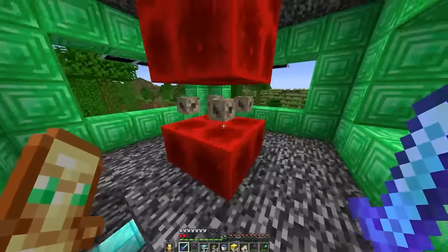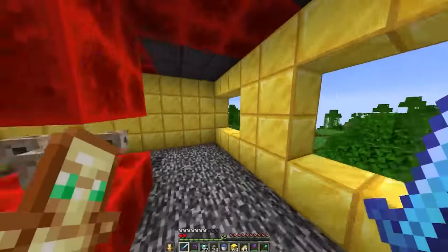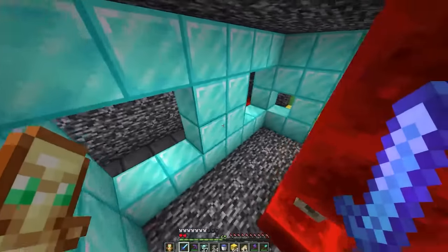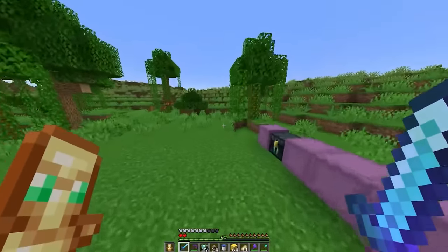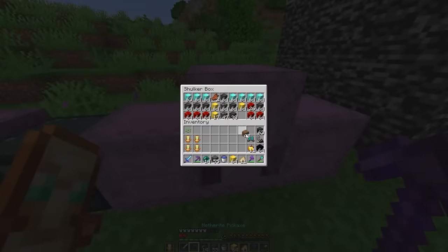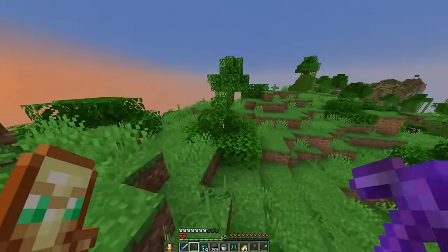Little inside tour: we got the barrier stairs, the barrier windows, then we got the third floor — looking good! Now that we've literally recreated a creative world onto Lifesteal, there is one more thing — actually two more things. Well, there is one other thing.